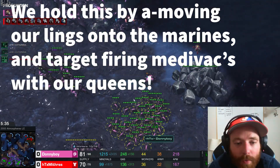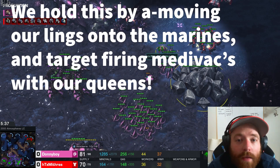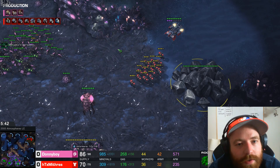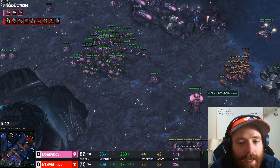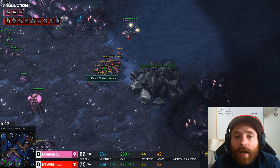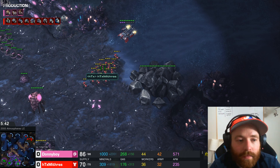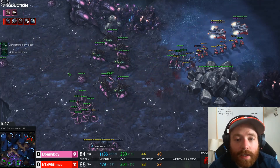We have six queens and a big ball of lings. He has a Widowmine with it — not a big deal. Strictly, 2-on-1 is 16 marines and 2 Medivacs. The lings can be A-moved on the marines. The queens don't need to be fighting the marines — the queens need to be targeting the Medivacs. If we can kill the Medivacs, these marines can no longer heal, so every stim is permanent damage, and they can't pick up and fly anywhere else. Queens attack Medivacs, lings attack marines — that's how we hold.